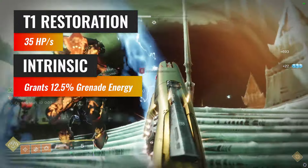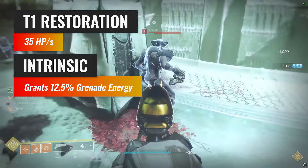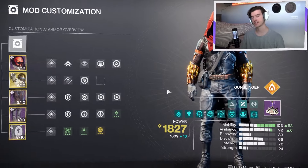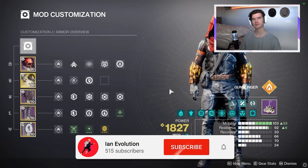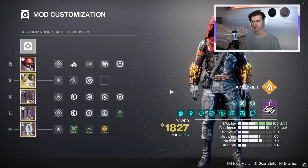Not only do you gain more restoration, but fire sprites have the intrinsic ability to grant you just a little bit of grenade energy each time you pick one up, which is just a nice bonus on top. With that said, we will be making a build around this fix. I have all the stuff you really need to know right here on screen — we'll get into the subclass part in a bit, so just pause the video and copy paste.